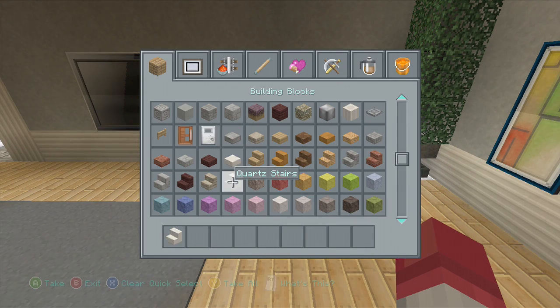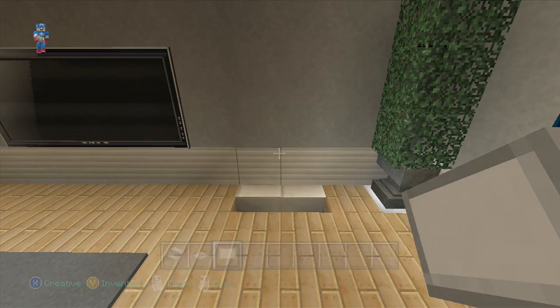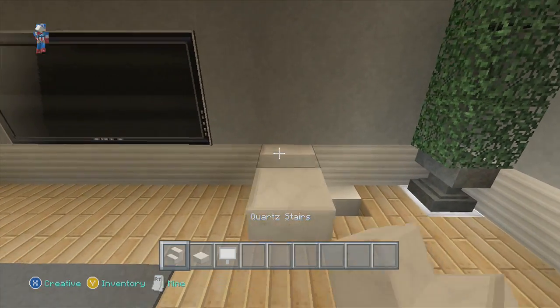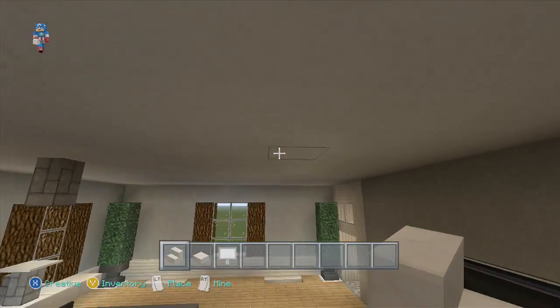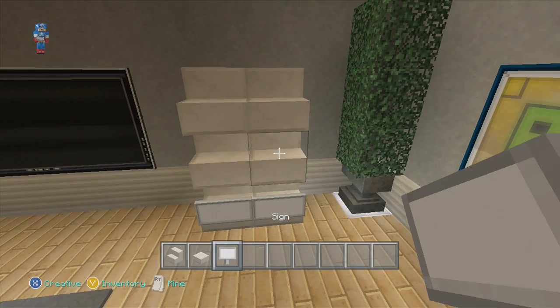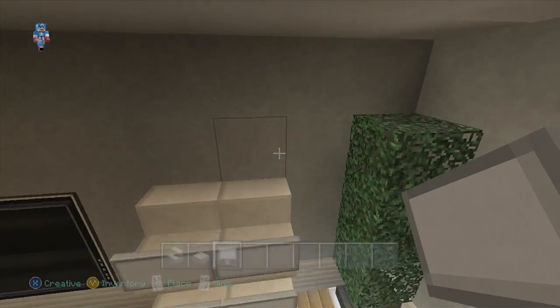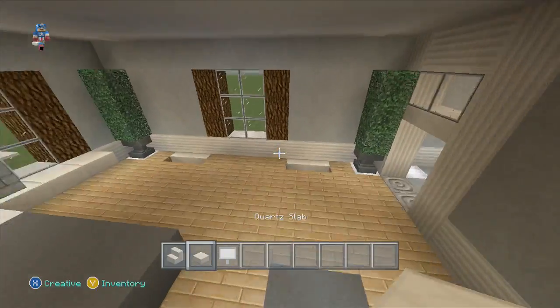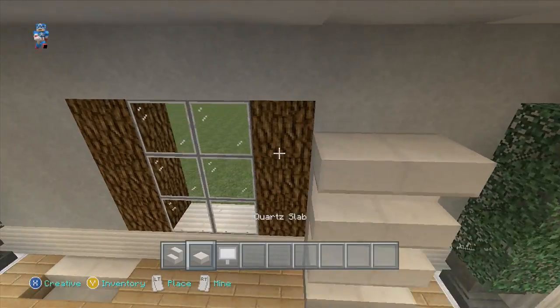We're going to grab some quartz slabs and if you really want to, you can get fancy and do some sign work with it. Three blocks tall right here — this is going to act as the dresser. There's going to be two more over there also. Signs right there — you can get fancy and put like parentheses as doorknobs. You can use item frames to make little drawers, I guess. That's kind of outdated now, but if you still like the look of that, go for it.